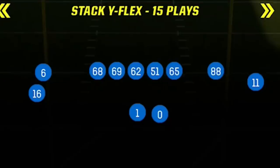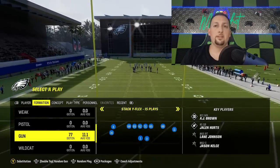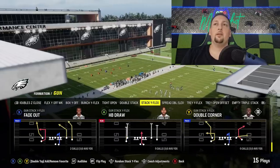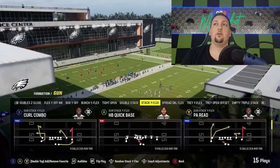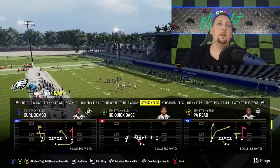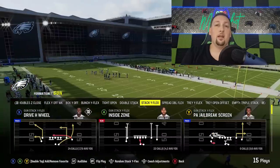The offense that I'm in is the Gunstack Y-Flect, which is an offense I put out last year, but it's very different this year because defenses play differently and they actually patched quite a few things. There's going to be a lot to learn new if you ran this offense last year, especially when it comes to plays like the fade out, which got totally patched the way I used it last year, but it's actually really good for a lot of different defenses this year. I'm going to start off easy with the run plays — there are three run plays here.